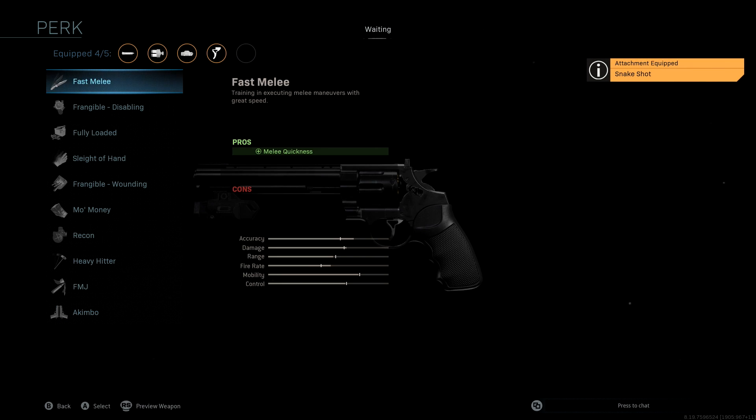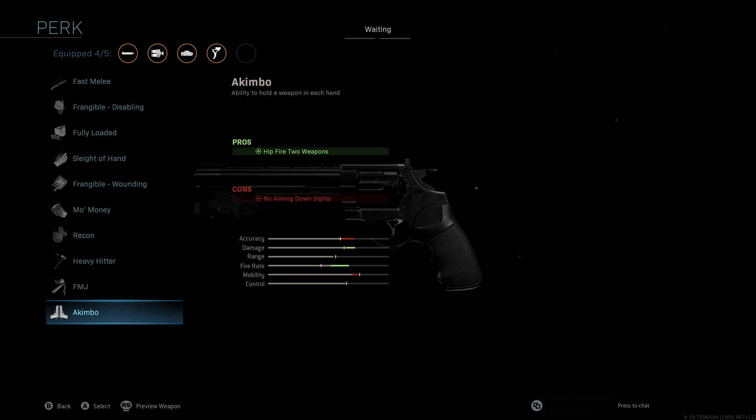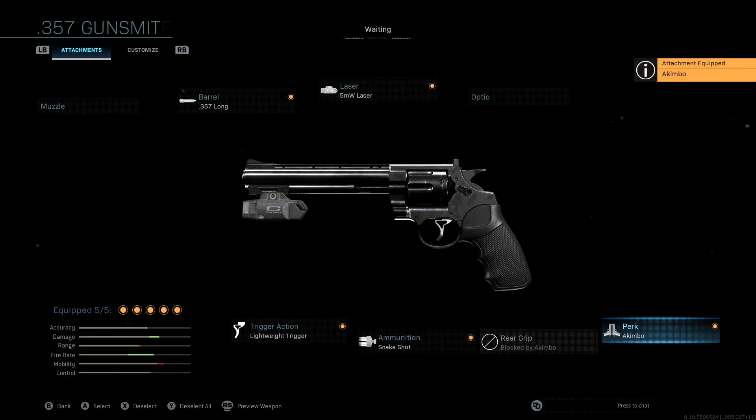Last but not least, the perk we're using is obviously Akimbo. You'll see that with Akimbo we boost our fire rate significantly as well as get a massive boost to damage. We do end up losing a ton of accuracy and a little bit of mobility, but trust me it will not matter whatsoever — these things are way too good and you're probably gonna have a lot of fun with them if you haven't tried them out already.